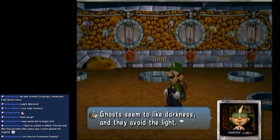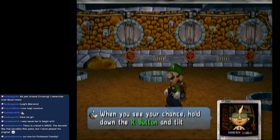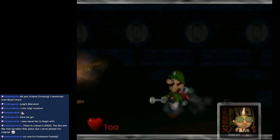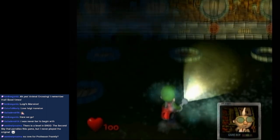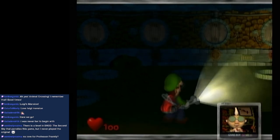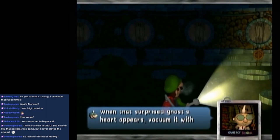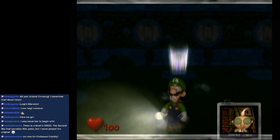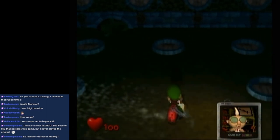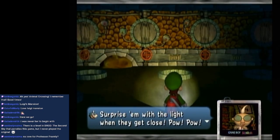E. Gadd explains the mechanics: 'Ghosts seem to like darkness and they avoid the light. So if you hit them with a flashlight beam all of a sudden, you can stun them momentarily, then it's vacuuming time. When you see your chance, hold down the R button and tilt the control stick in the opposite direction. As soon as you see a ghost's heart, that's your chance to vacuum it up! While vacuuming, tilt the control stick in the opposite direction to reel them in. Get as close as you can before flashing the light — surprise it when they get close!'